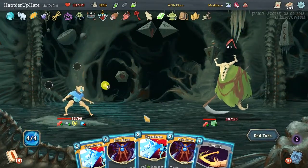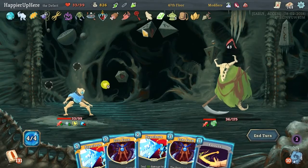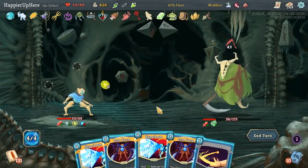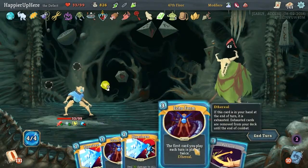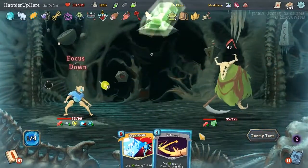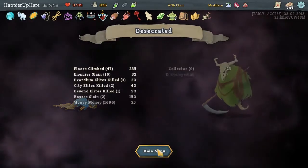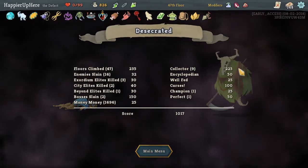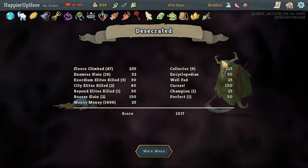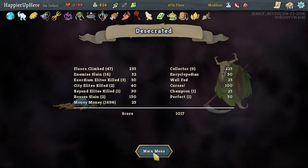43 incoming — that is tough. Are we dead? Yeah, we can't defend. That's a sad way to go. Yeah, nothing we can do about it. That is very upsetting. Oh well, we did have 9 collectors, so I think we were doing well with the scores. But unfortunately we just died too early — unfortunate turn. We had 27 and 43 incoming, just no defense cards. That happens sometimes too. Thanks for watching. Bye.